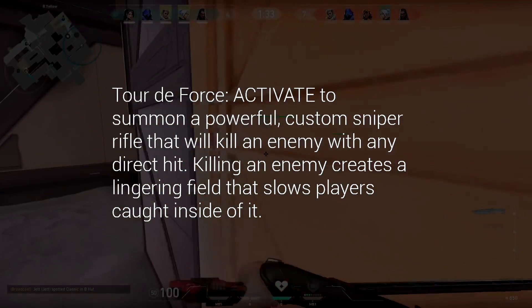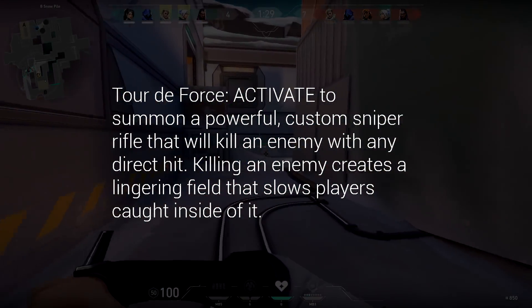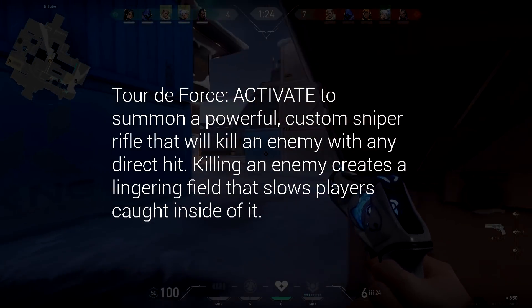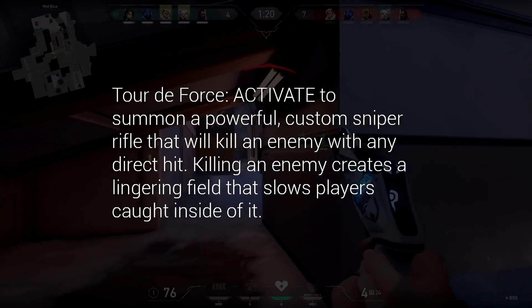Activate to summon a powerful custom sniper rifle that will kill an enemy with a direct hit. Killing an enemy creates a lingering field that slows players caught inside of it. To simplify this, he spawns a sniper rifle, it one-shots, and every time he gets a kill it essentially Sage slow-orbs them. Busted, dude.